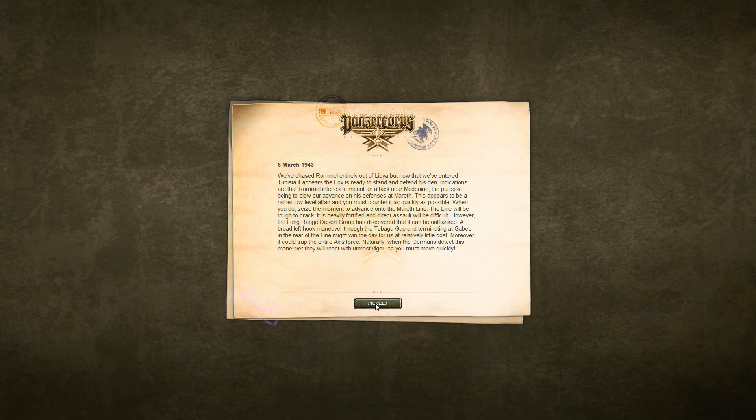We've chased Rommel entirely out of Libya, but now that we've entered Tunisia, it appears the Fox is ready to stand and defend his den. Indications are that Rommel intends to mount an attack near Medineen, the purpose being to slow our advance on his defenses at Mereth. This appears to be a rather low-level affair, and you must counter it as quickly as possible. When you do, seize the moment to advance onto the Mereth line. The line will be tough to crack — it's heavily fortified and direct assault will be difficult. However, the Long Range Desert Group has discovered that it can be outflanked. A broad left hook maneuver through the Tobago Gap and terminating at Gebez in the rear of the line might win the day for us at relatively little cost. Moreover, it could trap the entire Axis force.